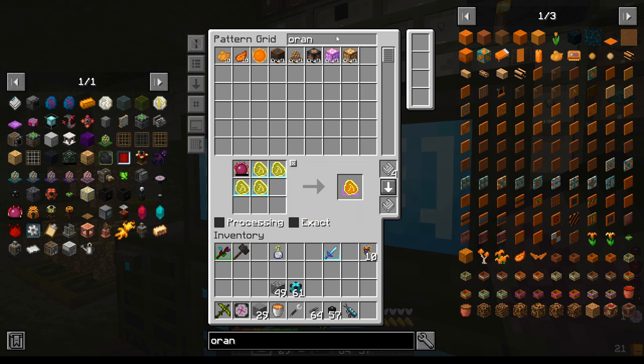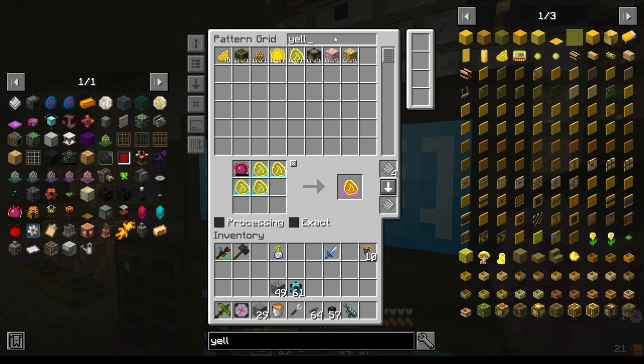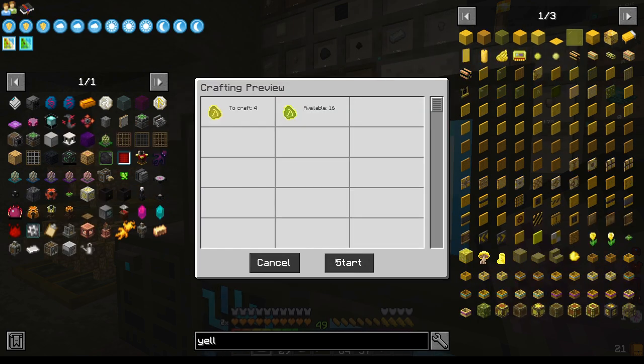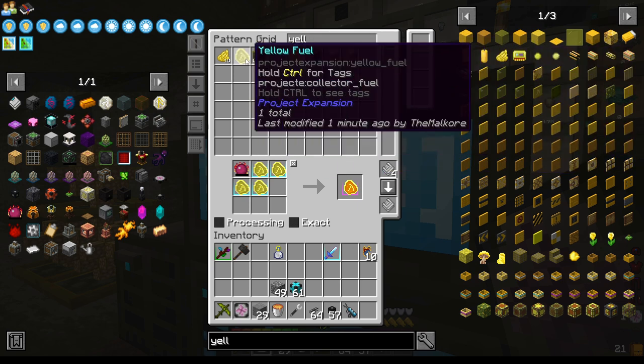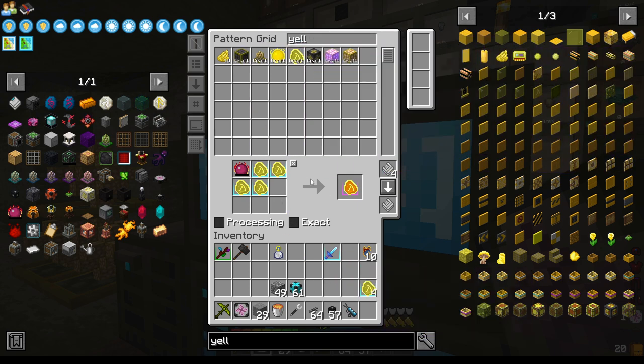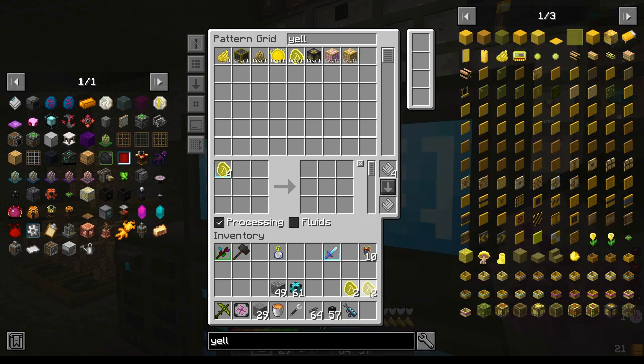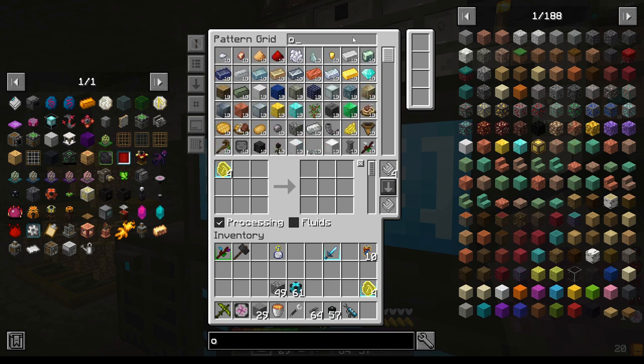Now we should be able to get orange matter. Yep. So, this is yellow fuel — we need four yellow fuel. Now we're going to make one orange fuel.